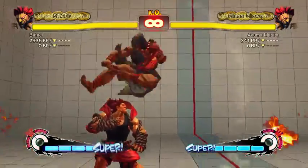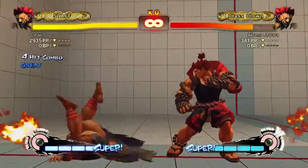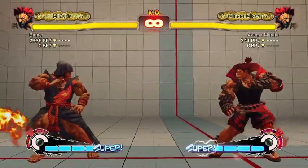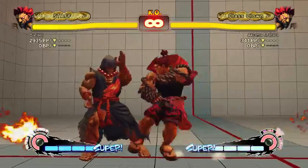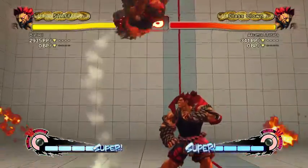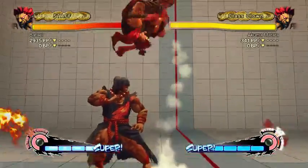After jump short cross-up, some combos might still work because short pushes out less. The point is that after a cross-up you can use the situation to help confirm — you can do low jab, low strong, and on reaction see the opponent isn't blocking and go for a tatsu. We'll talk about his combos in a minute.